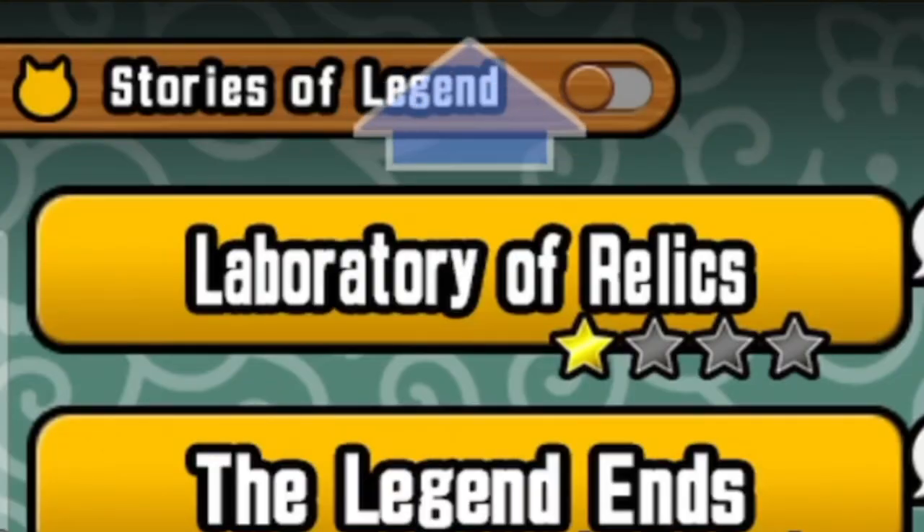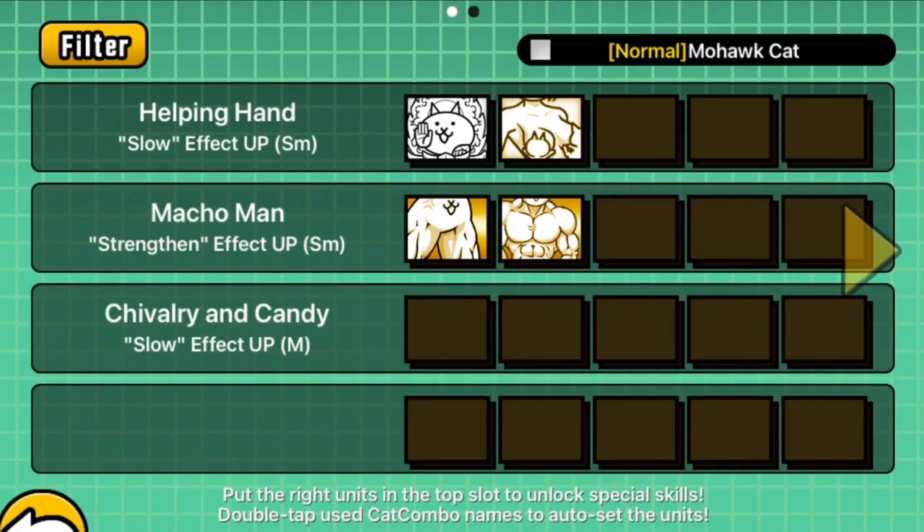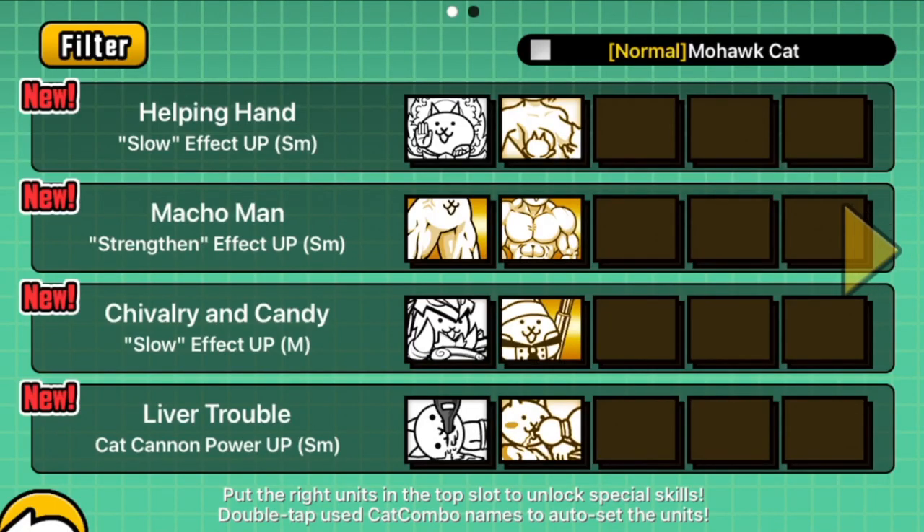Who fancies a four-star mecha bun? I don't know — I think I prefer a cream bun. Update 9.9 also saw the introduction of some new cat combos, which, thanks to previous updates, we can check using the filter.